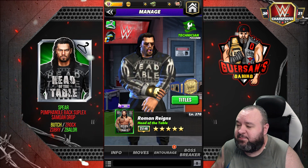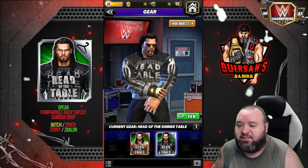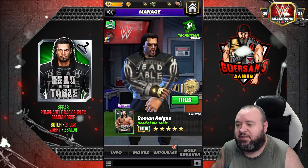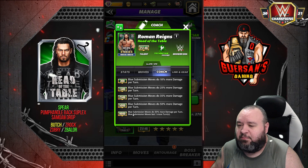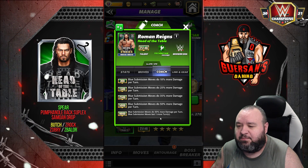That Christmas gear is definitely a nice upgrade. What does it do? Well, the Steel Alt will steal 175% more alt, not including leeches. Also, his coach ability — normally at 9,000 blue — submission moves do 50% more damage and blue submission lasts one more turn.